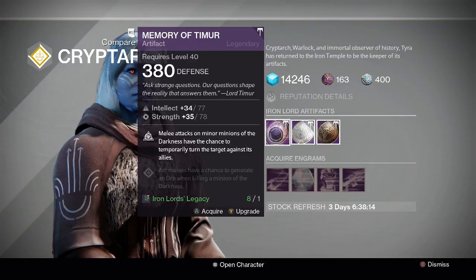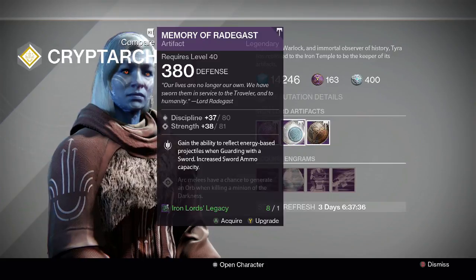The Memory of Timur rolls down from 119 — four points down on intellect and three points down on strength. It can only roll as intellect/strength or discipline/strength. The Iron Lord perk: melee attacks on minor minions of the darkness have a chance to temporarily turn them into allies. If you melee a red bar or a low-health yellow bar you can sometimes turn them into allies, but it can be more annoying than helpful. I don't really rate this one.